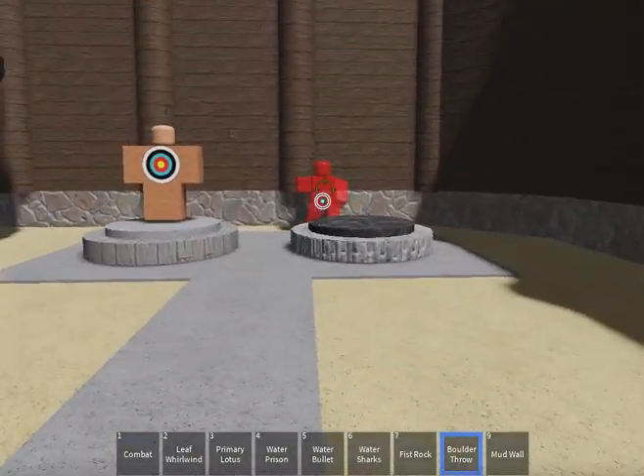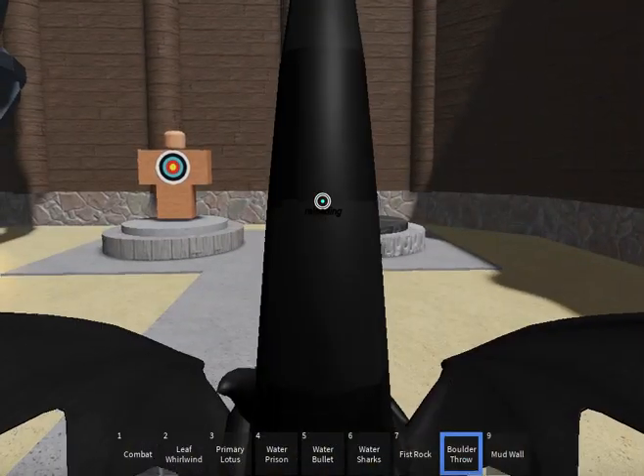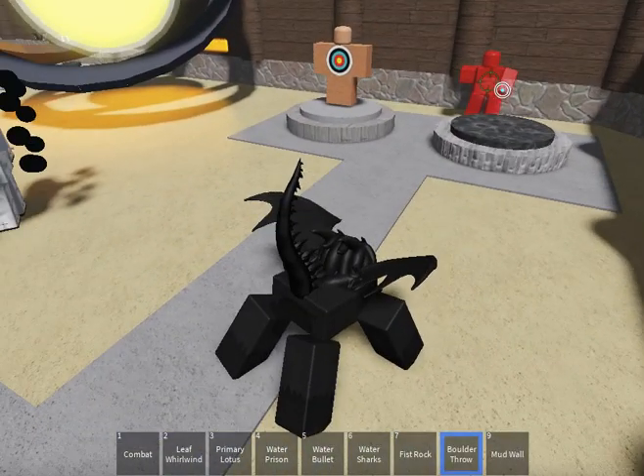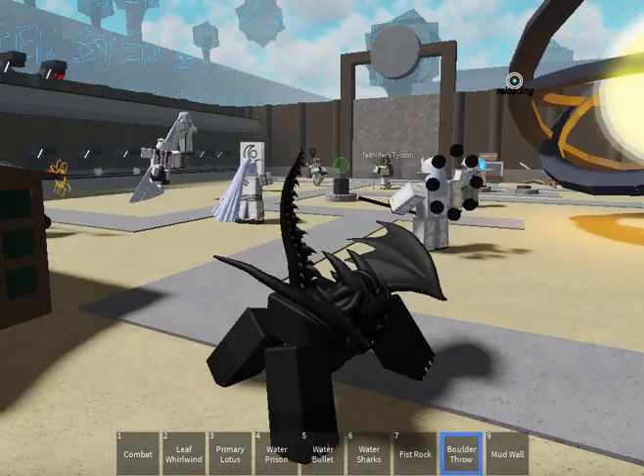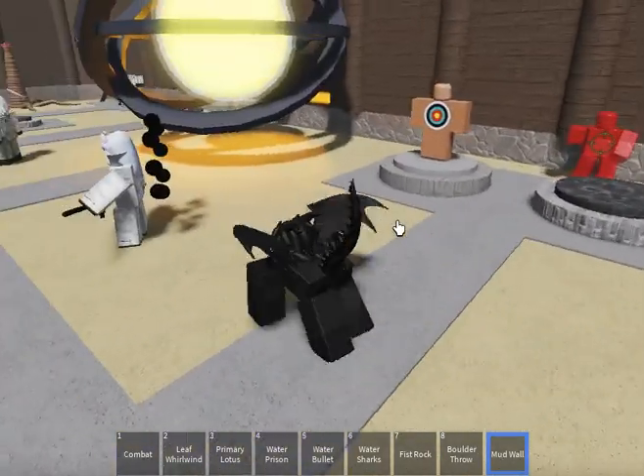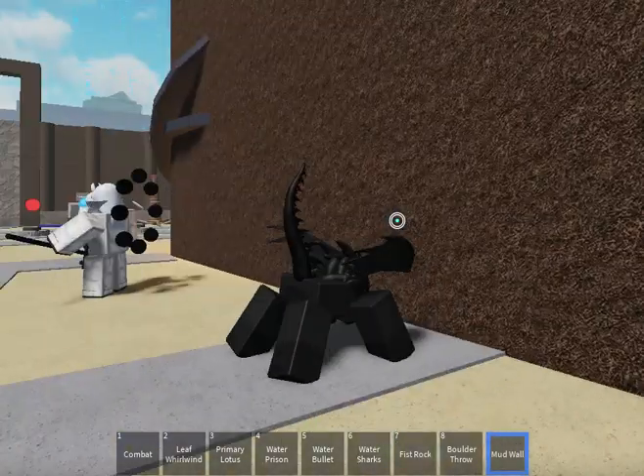Next up, we got Boulder Throw. I cannot see that. Let's try that again — it's not even animated right. Mud Wall. Just a wall of mud.